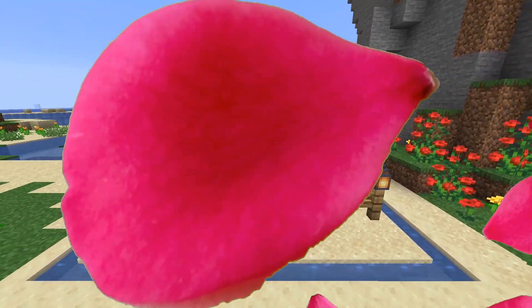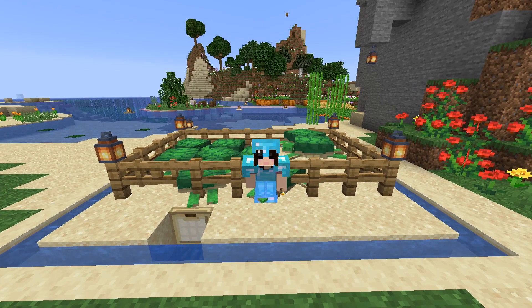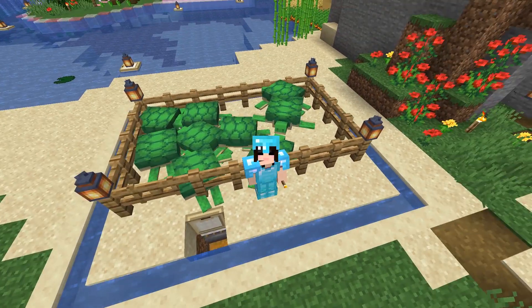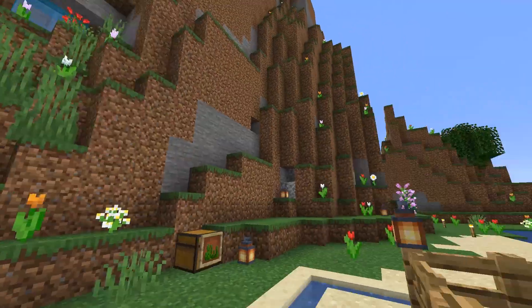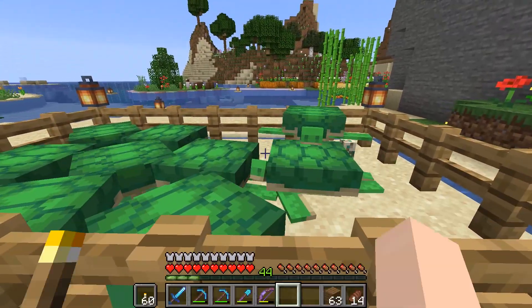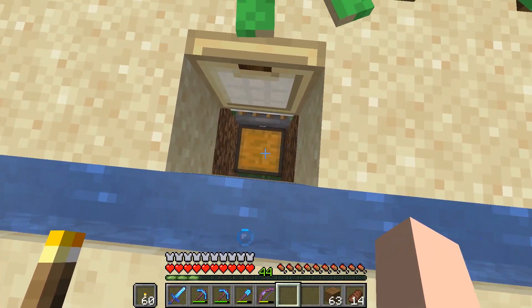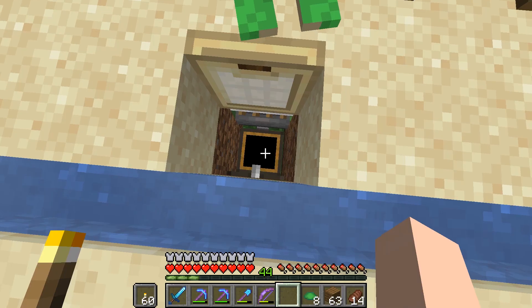Hello everybody, welcome back to a brand new episode of Rosewood. My name is E-Rose, and it looks like our baby turtles have finally grown up — at least some of them. I think there's still an egg or two in there. Maybe they can't age up because there's too many turtles in one location, but our little turtle land machine worked because we have 8 scutes, which is perfect.